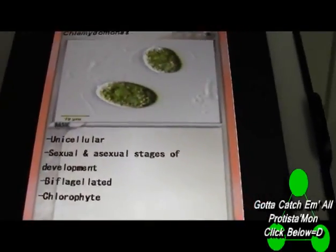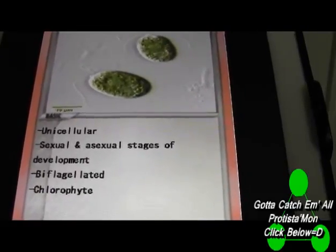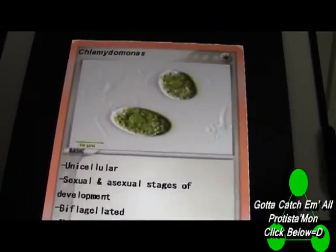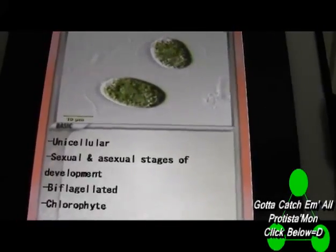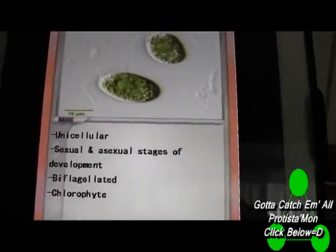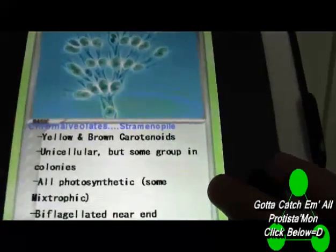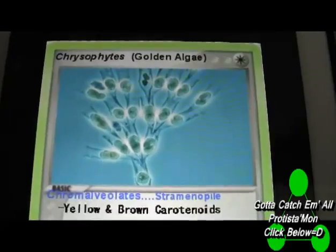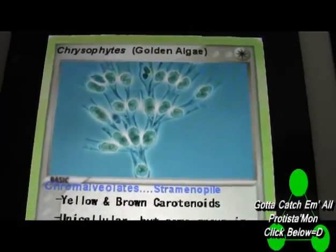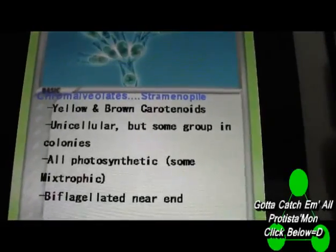It's believed that this organism, or an ancient ancestor of this one, had endosymbiosed some other organism when it ate it. Endo is inner, and symbiosis is a working relationship where both benefit each other. They thought, how did this thing get chloroplasts? It had to eat some other organism in order to make that happen. I'm still at the ground level of biology, although it is 102, and I'm not too certain how valid endosymbiosis is, but if they were mentioning it in the books, I'm supposing it's important. That's how these things probably got their photosynthetic ability.